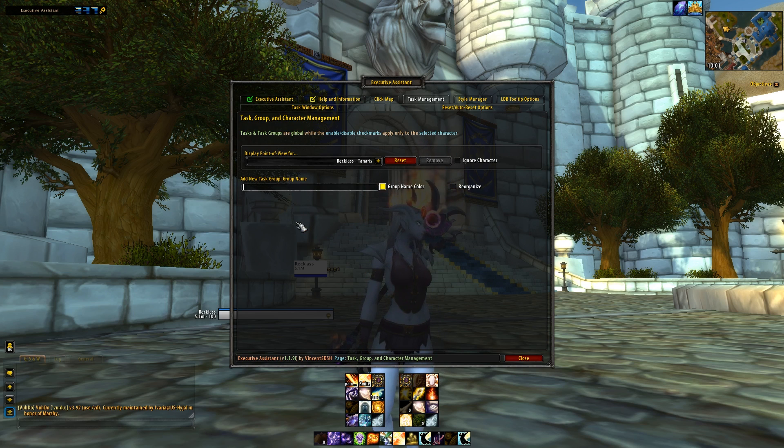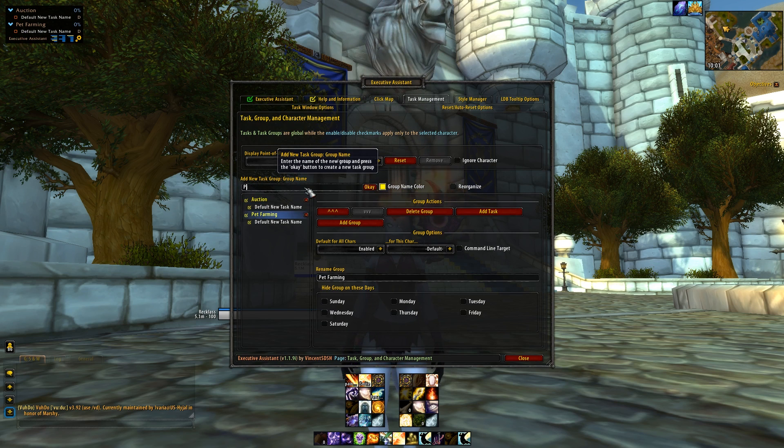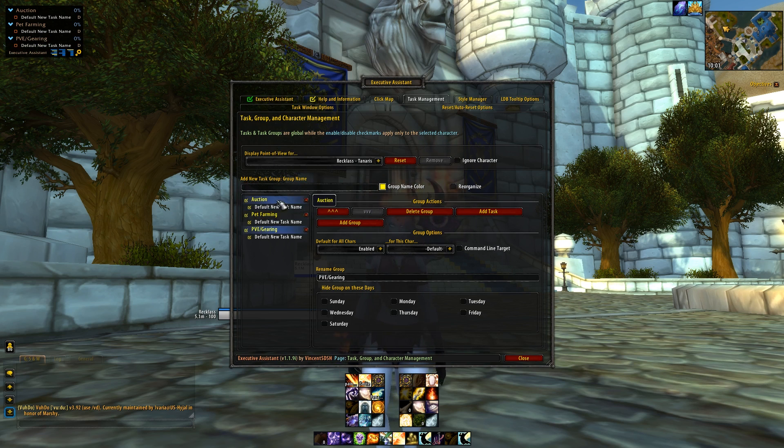Let's go through an example. What are some groups of things we need to do every day? Auctions, pet farming, and let's say we also need to do PVE and gearing. I'm going to minimize these and we're just going to work on pet farming. Up here you will see that the groups that we put in have loaded in — they're all 0% uncompleted. So let's just do an example task and say 'this is an example task.'